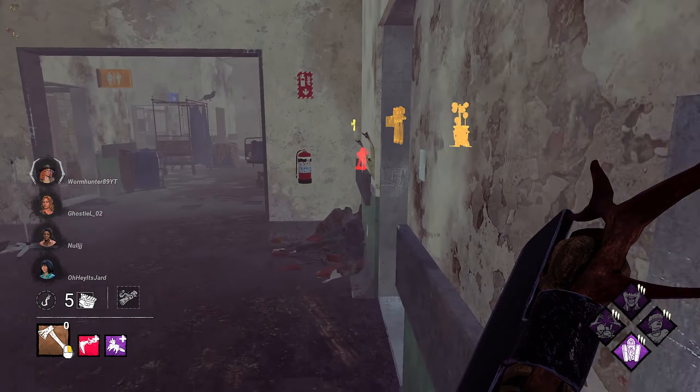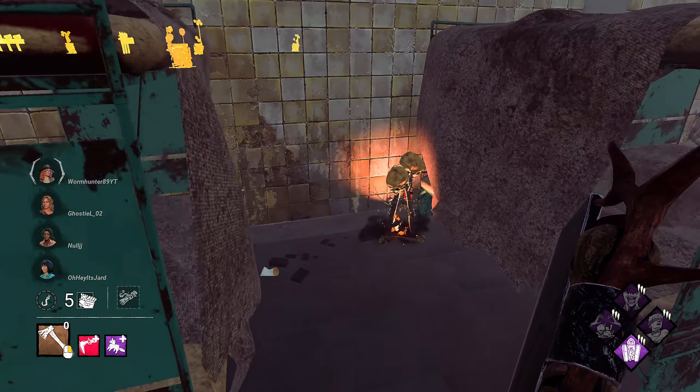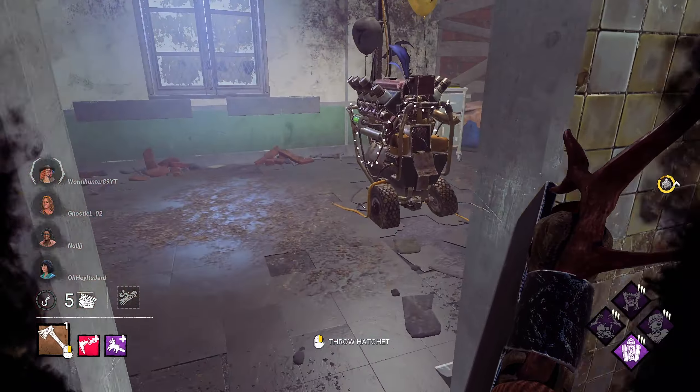Now what's this totem? What's this hex? Devour — okay, this is our Devour Hope. So now we reload and we go undetectable, right? We're undetectable now.